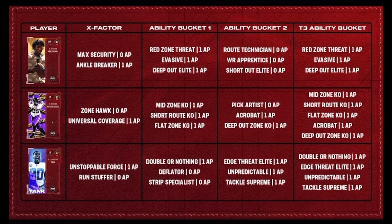Let's go to Tank Lawrence abilities. He gets Unstoppable Force for one AP, Run Stuffer for zero AP. In Ability Bucket 1, he gets Double or Nothing for one, Deflator for zero, Strip Specialist for zero. Come on — I could have given my man inside stuff, EA Sports. Why do y'all hate the Cowboys? Ability Bucket 2: Extra Elite, Unpredictable, and Tackle Supreme. Third Ability Bucket: Double or Nothing, Extra Elite, Unpredictable, and Tackle Supreme — all for one. If I were to get him, I'd probably just put Double or Nothing on him, and maybe Deflator or Strip Specialist.